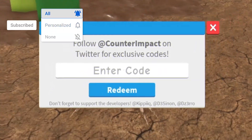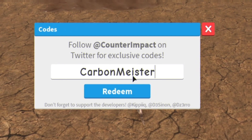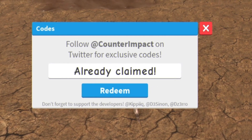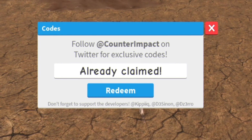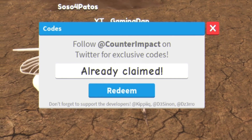Next we've got code 'bosses' — that one's expired now. We'll try code 'carbonmeister'. Then we have code 'GamingDan', which is my code, so enter that one in. We have code 'CDTV'. Then code 'rarecraft' — make sure you do put in the capitals. After that we've got code 'snuglife'.